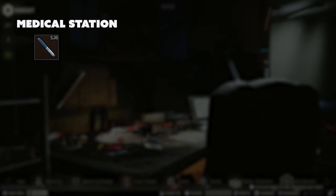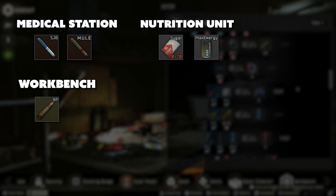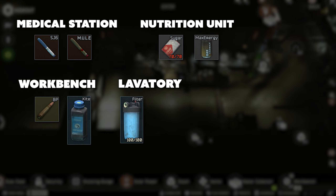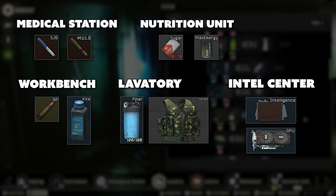A few examples of the crafts I utilize to level my crafting skill include crafting the SJ6 injector and the Mule injector at the med station, crafting the sugar and Max Energy drink at the nutrition station, crafting the 7.62 BP ammo and the Kite gunpowder at the workbench, water filters and the Tarzan M22 rig in the laboratory, and an intel folder and GPU in the intelligence center.